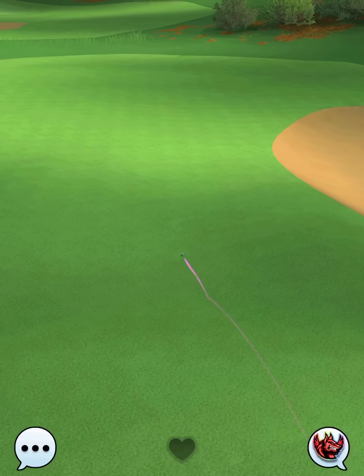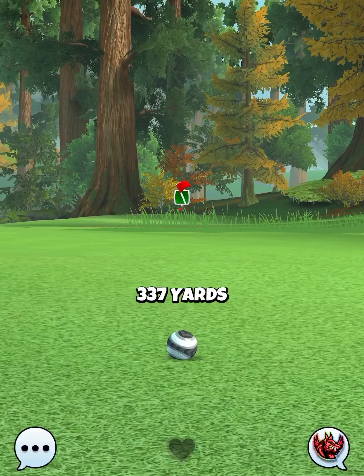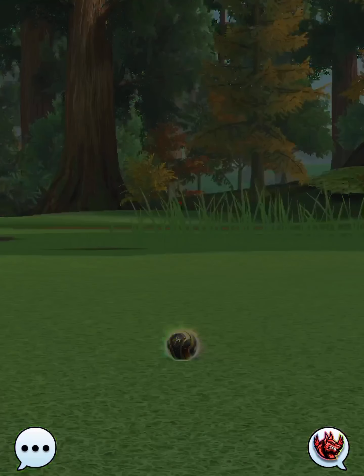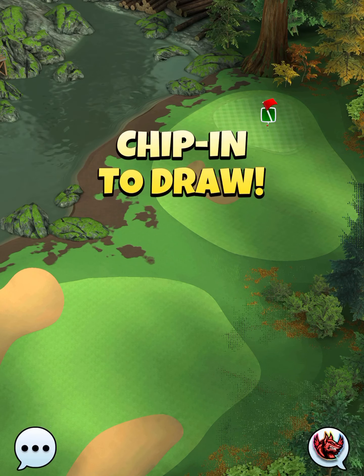We hit perfect. Ball lands nicely in the first fairway, bounces over to the second, and we get a rollout out into the middle of the fairway for a drive distance of 337 yards. Take note of your drive distance as this will determine our slider percentage for our approach shot.